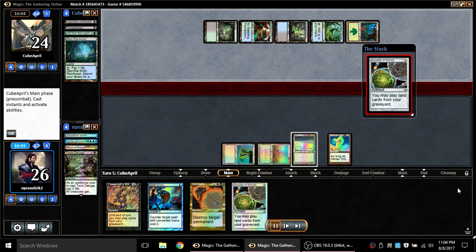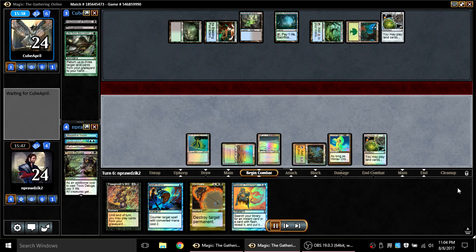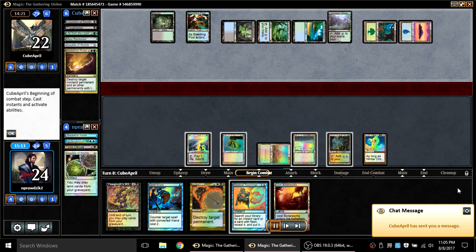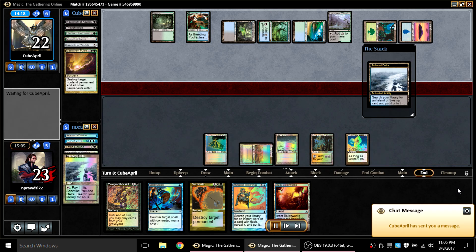I play Winter Orb to try to shut down the Loam cycling shenanigans. My opponent gets a Crucible of Worlds, meaning he's now playing fetchlands from the graveyard — the Winter Orb won't hurt him too much. But fortunately I draw an Ancient Tomb and use it to power out a Crucible of my own. I've got a Spell Snare against Loam if I really want it, but mostly I'd save it for scarier things. I go ahead and play Azorius Boilerworks and pass. My opponent then goes for Maelstrom Pulse — but he just pulsed away both his Crucible and my Crucible, which is fantastic for me.